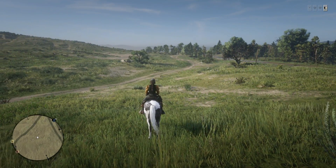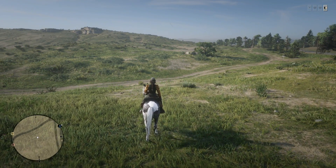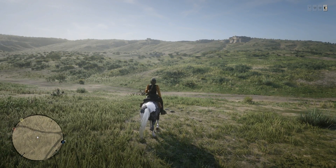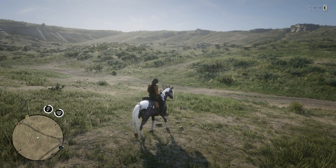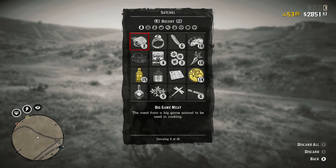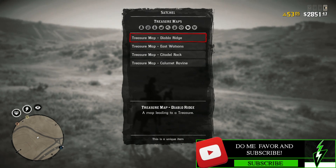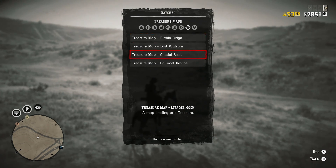Hey everyone, my name is Gamer Cory and welcome back to another Red Dead Redemption 2 Online video where I want to help you guys make some extra cash. In this video specifically we are going to be doing a treasure hunt. I've got a few in my satchel — let me pull that up and take a look at which one we'd like to go after. I have Diablo Ridge, which I've done a couple times, and another one at the post office for Citadel Rock, and I've already done one in East Watson.